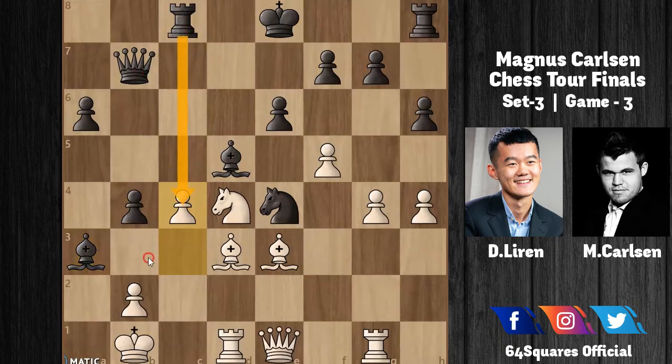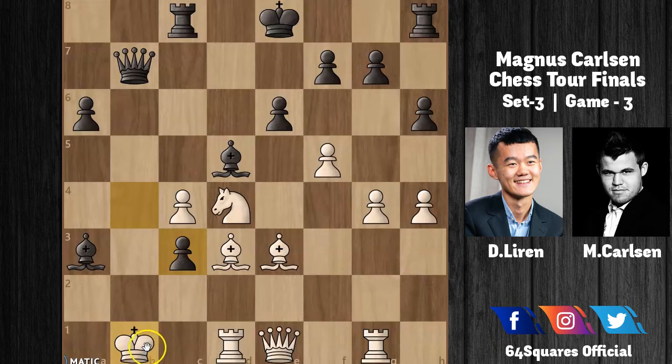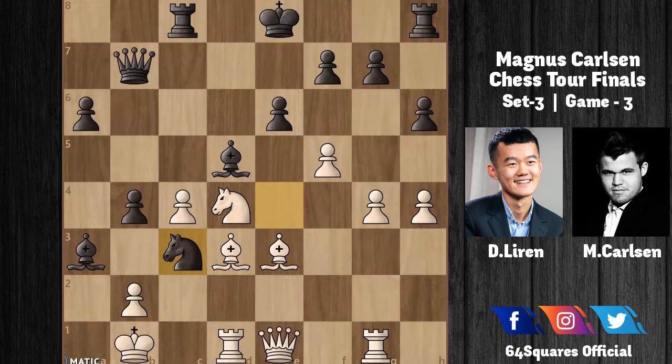Carlsen's pieces are well developed — the queen on b7 and rook on c8 are very strong. In reply to c4, Carlsen plays yet another brilliant move: Knight to c3 check. Ding plays King to a1, avoiding b×c3 because after b×c3, then b×c3 check, white cannot escape being mated. If white plays King to b1, then Queen to b2 is checkmate.